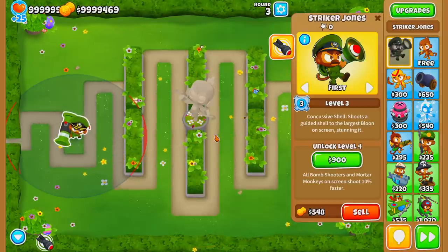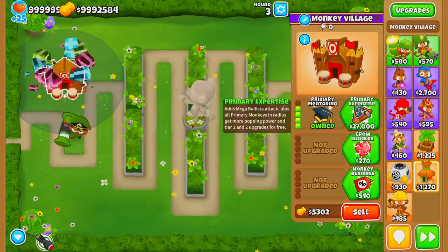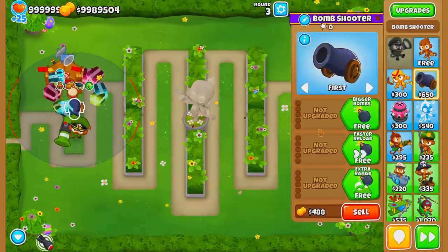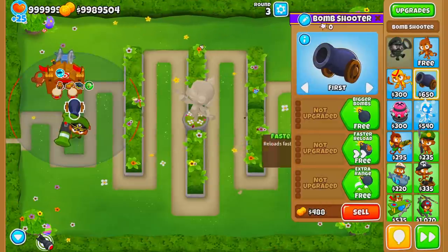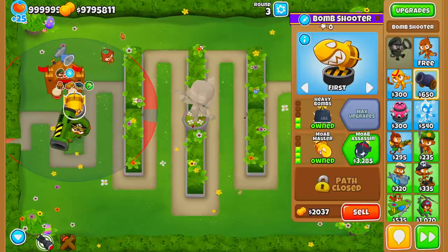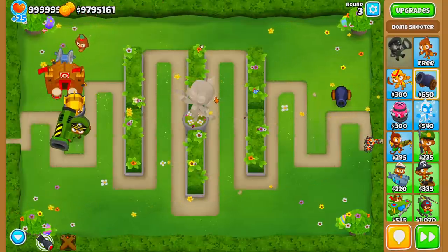Once you're past the early game, go for Monkey Villages upgraded to Primary Mentoring. Once you have Primary Mentoring, get the Radar Scanner for camo. From there it's mostly spam. One great thing about Striker Jones is his buff is global — it doesn't matter if the MOAB Mauler is right next to him or across the map, it still receives the buff. You'll even see the Striker Jones buff icon above each MOAB Mauler.